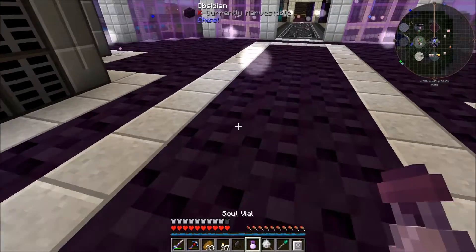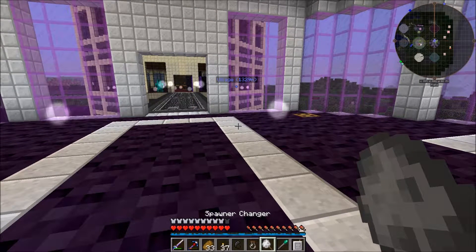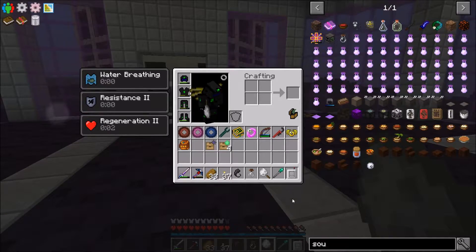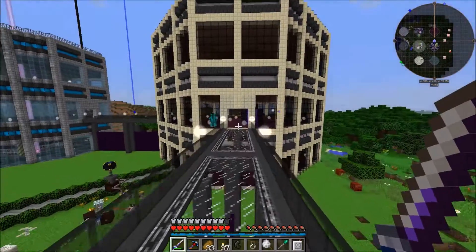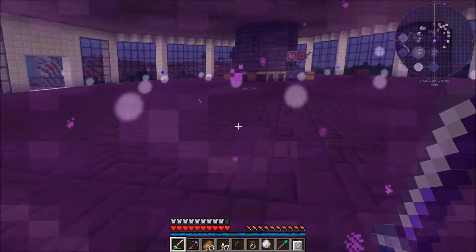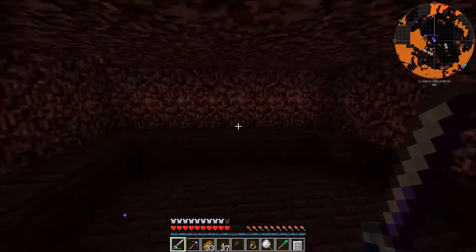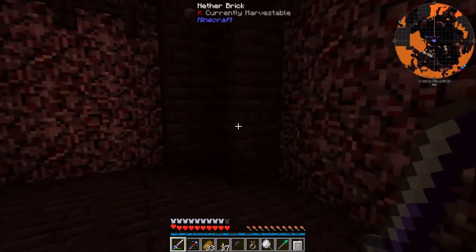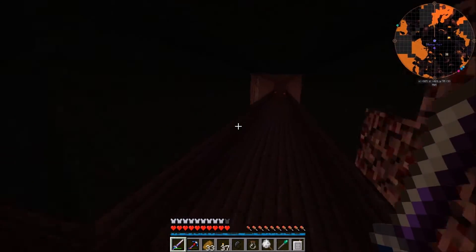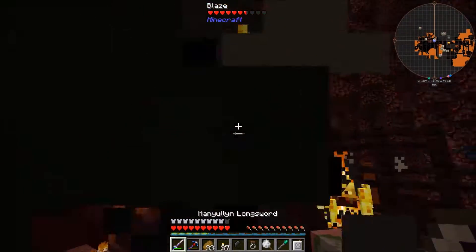Let's get a villager. I do have a soul vial with a villager in it — we'll throw him down and right-click to capture him: entity villager. Now let's head to the Nether and find a blaze spawner. Let's see if we can find one in this fortress. I think this was the first fort I found; I may have cleared it out, but let me have a quick peek. Here we go — a blaze spawner right here.